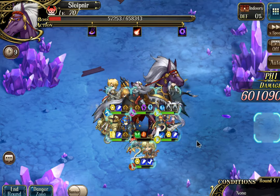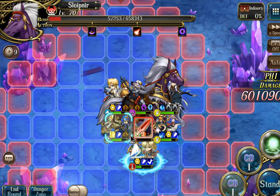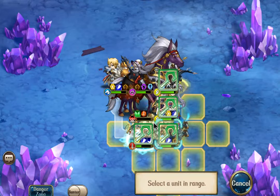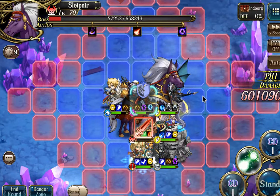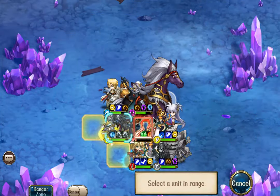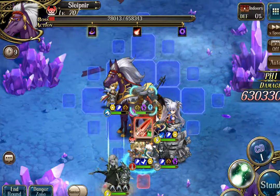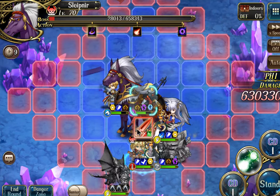Now because Slepnir is at low enough health, we can focus on stunning him. I'm going to move Iris down here and heal everyone up. Then I'll take Ultimealer — because he gets three squares of movement, I'm going to attack with him first. With the Spirit Boots, I can then move him out of the way, leaving good space for Luna to get four squares of movement and Lanford to get two squares of movement.